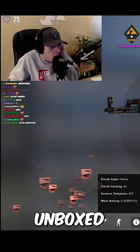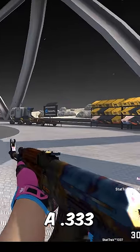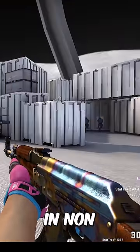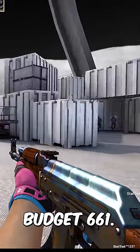He also unboxed a STAT TRACK pattern 624 with a .333 float value, which is listed as a tier 2 blue gem and started at $444 in non-STAT TRACK field tested. It's honestly a nice budget 661.